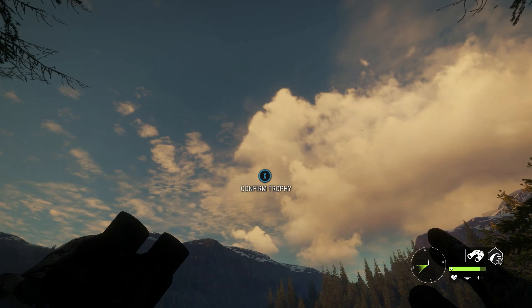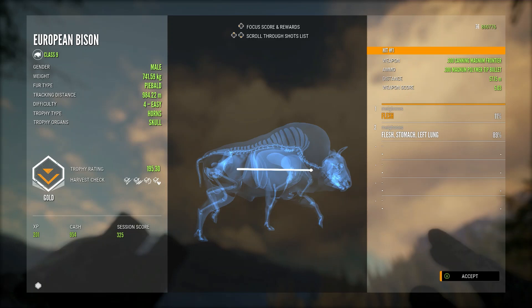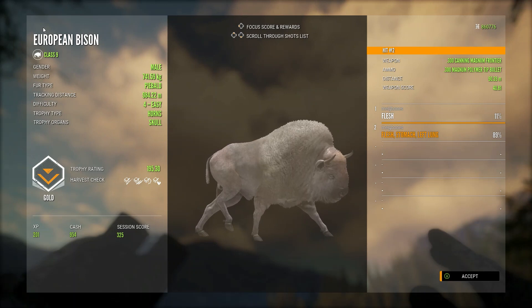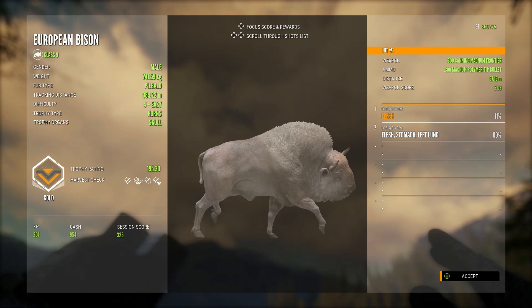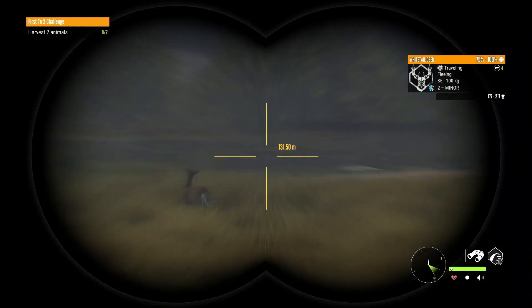That first shot was just too far forward and a little low — if it had been higher it would have clipped his neck for an instant drop. But I managed to get the lung shot in and get the full score out of him. He is a 195.30 gold scoring European bison piebald, one of the coolest trophies I've ever shot. I already have a melanistic bull, which is one of the rarest trophies you can get, but I wanted the full set as male rares — so this was the next step towards completing that goal.